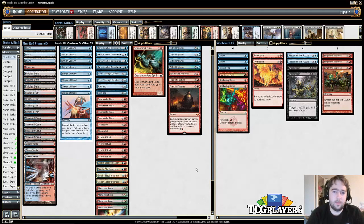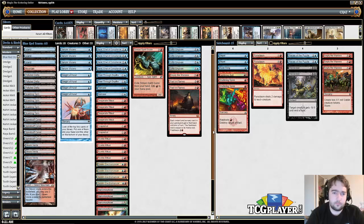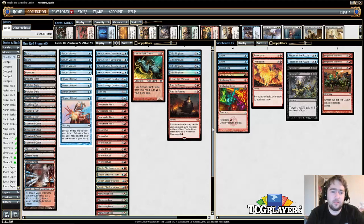Manamorphose is actually my favorite card in the deck. You can generate mana as long as you have an Electromancer or a Brawl, because it only costs one at that point and it produces two mana. It also fixes your colors — when you're going off, oftentimes you have more red mana than blue because of the rituals, so Manamorphose being able to give you blue mana is pretty important.